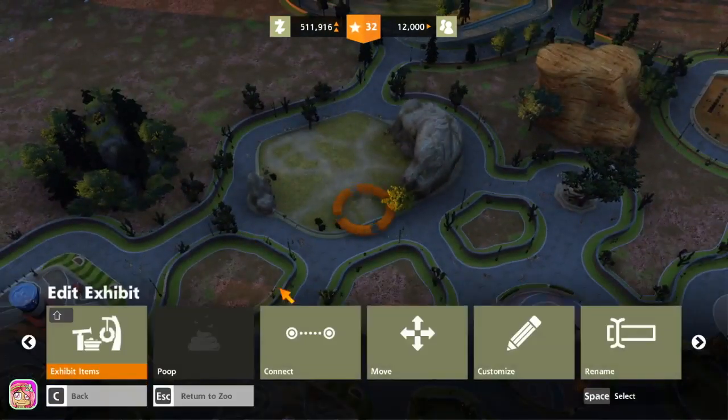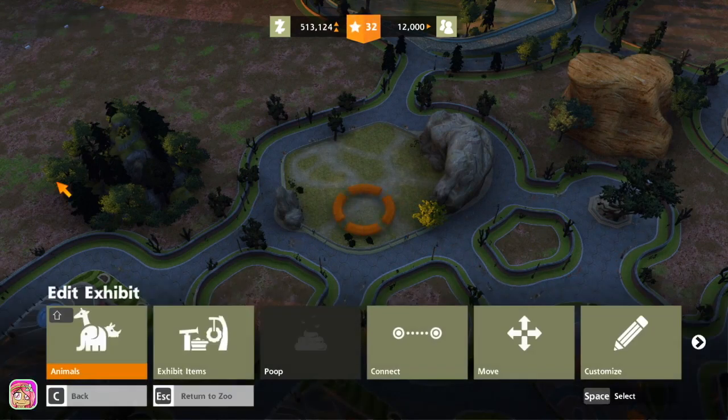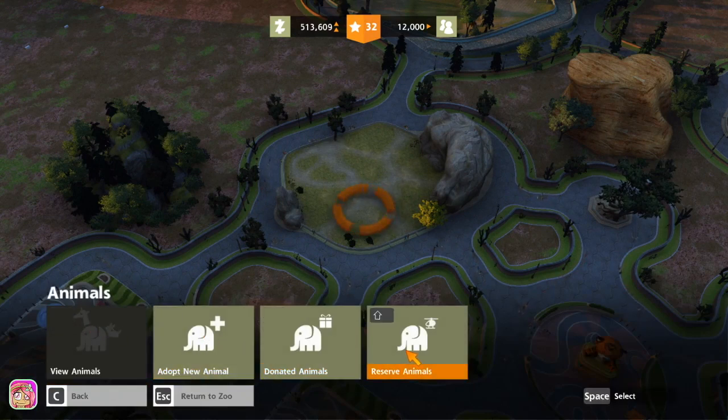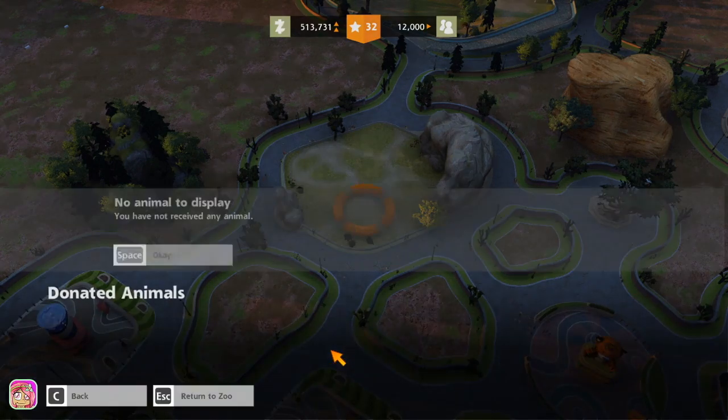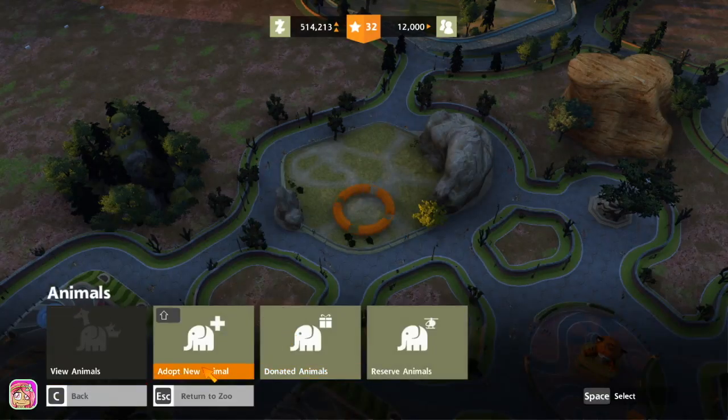Let's make sure there's no poop — nope, no poop. Okay so this is Grasslands Medium. Let's see what we can put in here. Do we have any donated animals? No, I didn't think so but I wanted to check.